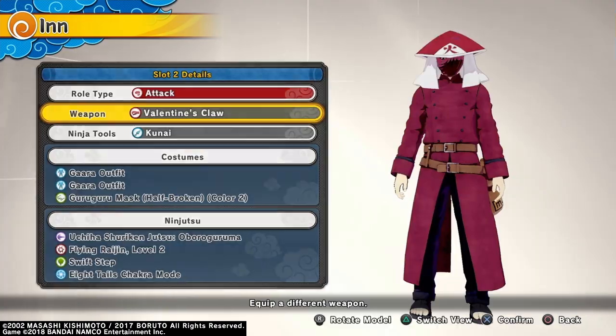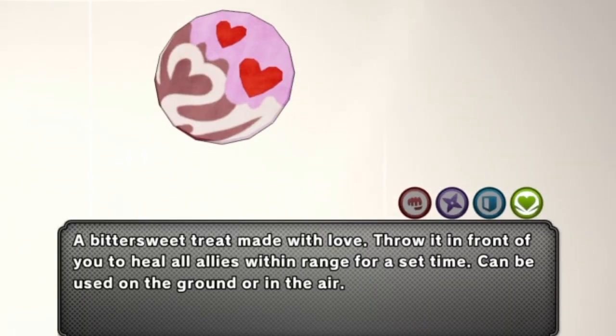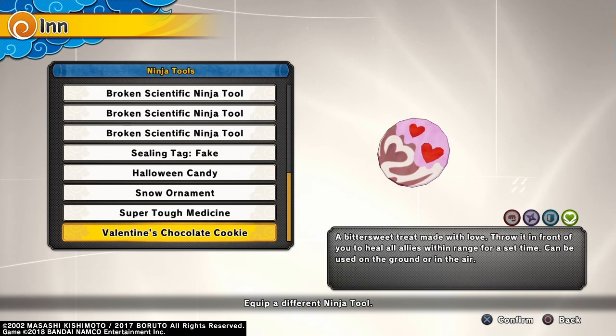Now I'm going to show you the ninja tool. Here's the Valentine's Chocolate Cookie. Description: 'A bittersweet treat made with love — throw it in front of you to heal all allies within range for a set time. Can be used on the ground or in the air.' So without further delay, let's show you the gameplay of the weapon and the ninja tool.